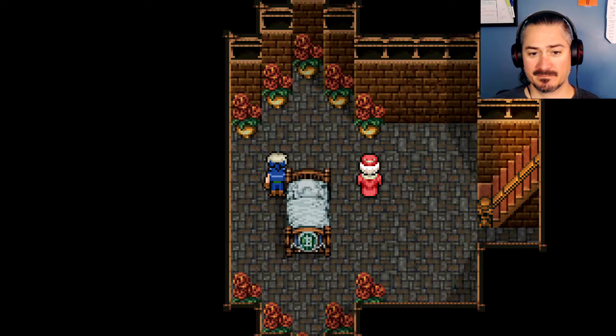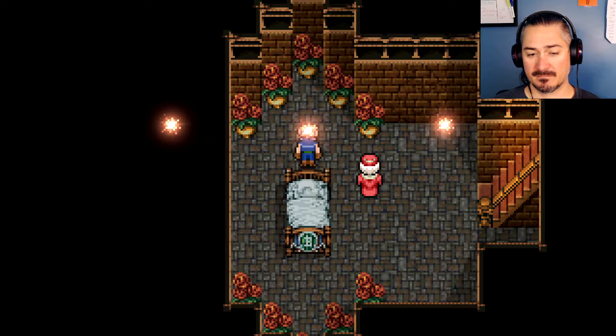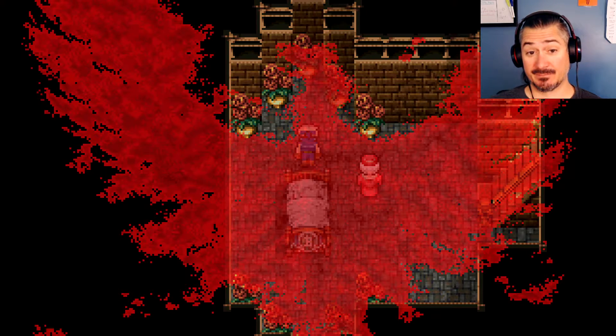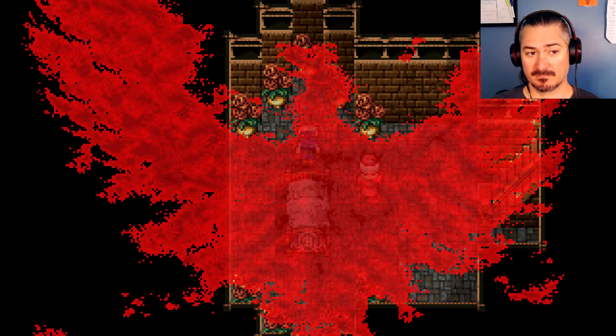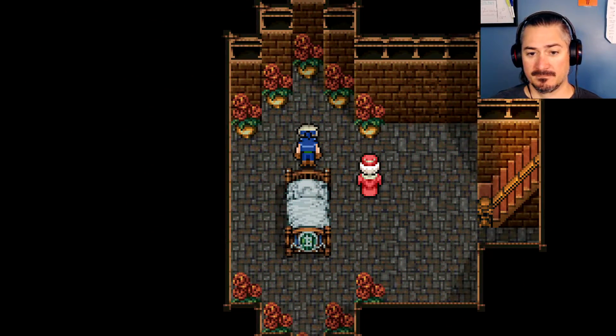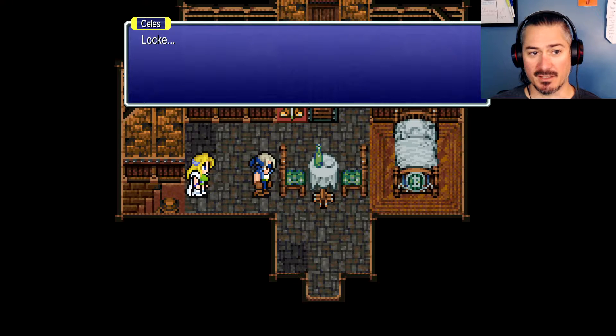Rachel... Wow, those visual effects have changed. Locke: I'm alright. Rachel put my heart at ease — from here on out, everything will be okay. Let's go, we've got a job to do.